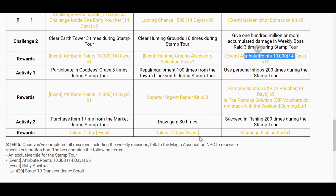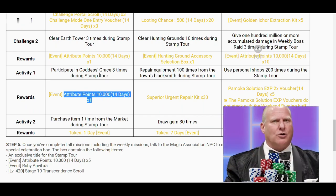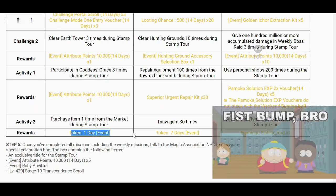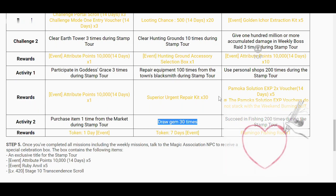Then participate in goddess grace three times — so I just need to roll one time and I'm gonna get 10k attribute points. That repair kit is very easy to do. That pangmokosolution exp is also very easy to do. And then tokens, lots of them. We need to purchase an item one time from the market during the stamp tour. Then the other one is draw gem 30 times. So to get a seven day token we need to draw gems daily for 30 days, or we could just pay for it.